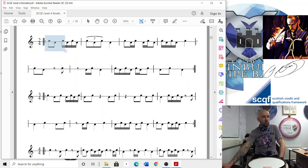So I think we could try that whole line. We've got: 1 and, 2 e and a, 1 e and a d, 2. 1 and a, 2 e and, 1 e and a, 2.